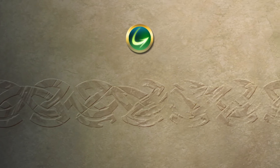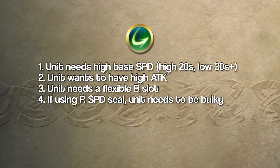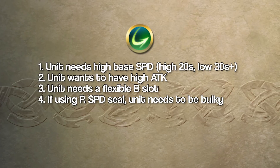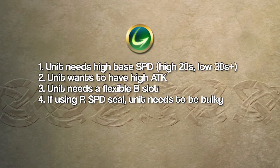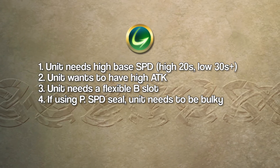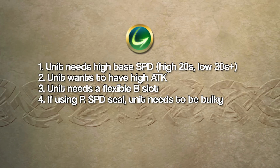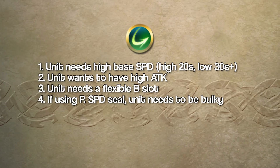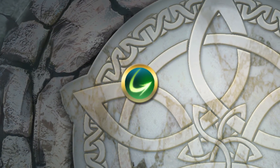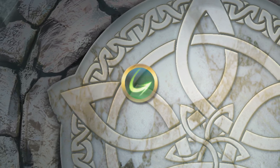So who can run Wind Sweep effectively? A Wind Sweep candidate should have a high enough base speed that they can sweep — I'd recommend units with high 20s or low 30s base speed at a minimum, the faster the better. Their attack should be as high as possible, or they should wield a brave weapon. Wind Sweep candidates need to have an open B slot, and if you plan to use Phantom Speed, you want to make sure your sweeper has enough bulk to survive any potential doubles on the enemy phase. With all this in mind, here are a few Wind Sweep builds that I really like — just a few to get you started.